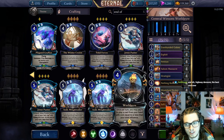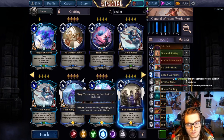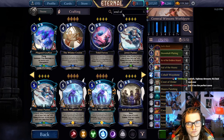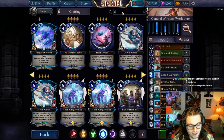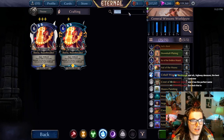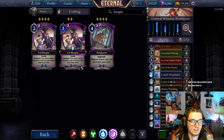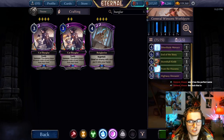End of Hostilities is pretty good. You could also play Davia. Or if you really don't like relic decks, you could play Burglarize. But it's really up to you what you put in here — you can really do whatever you want.